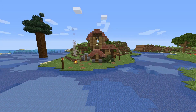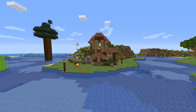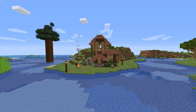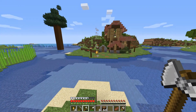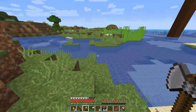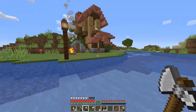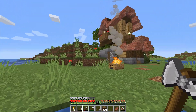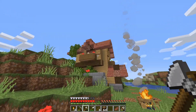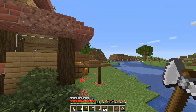All right, guys. I think we have finally found the perfect design for our house, and I think that it fits exactly what I was looking for. We kind of take a look here. I kind of want to put a bridge here, and then another bridge here, or maybe just a land bridge. But, I think that this place is looking very, very good.